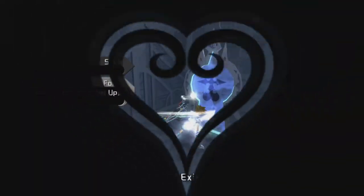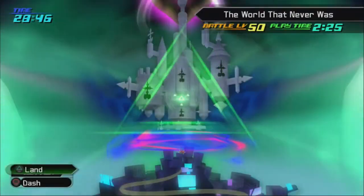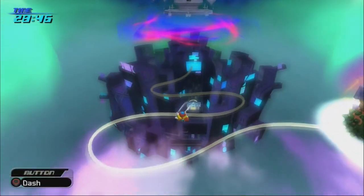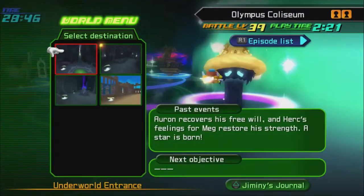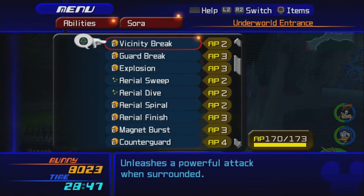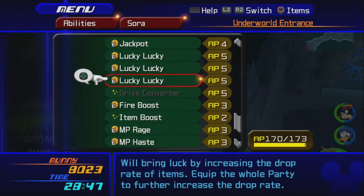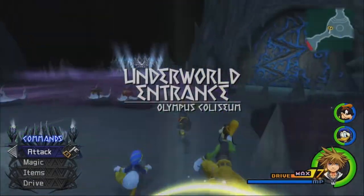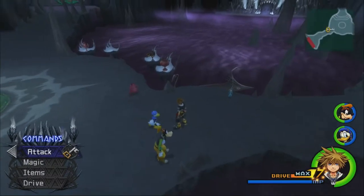We finally reached max level Final Form! So we have max level Glide for Final Form and Glide level 3 for regular Sora. Let's go off to Olympus Coliseum. I got quite a few level ups and more AP. Glide level 3 - now we're going to be super fast at gliding. We're going to re-equip Decisive Pumpkin because it's basically the best Keyblade.